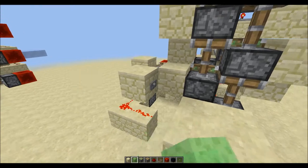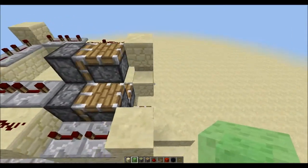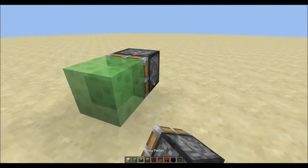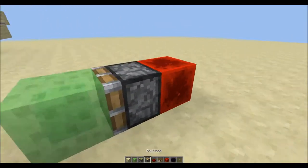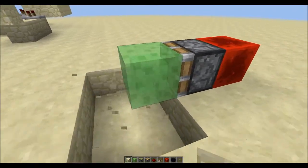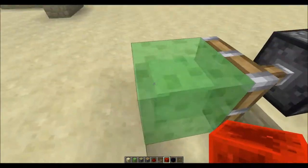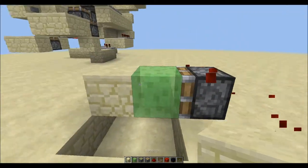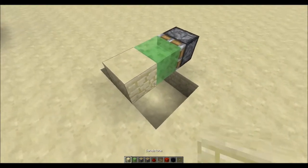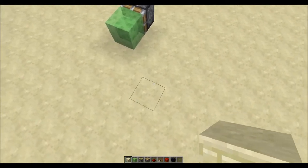So this is the elevator. Sadly, it kind of cannot afford slime blocks, because slime blocks, as you know, you can push them like this. You can't just stick anything next to them because it will move it. And even if you are that lucky, you probably can't move much.